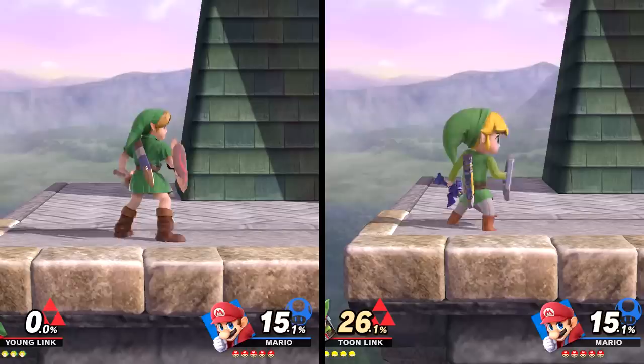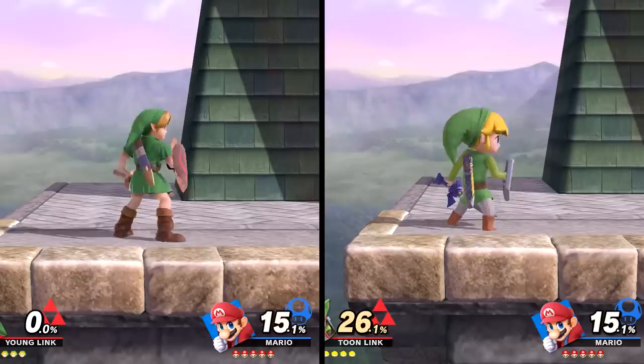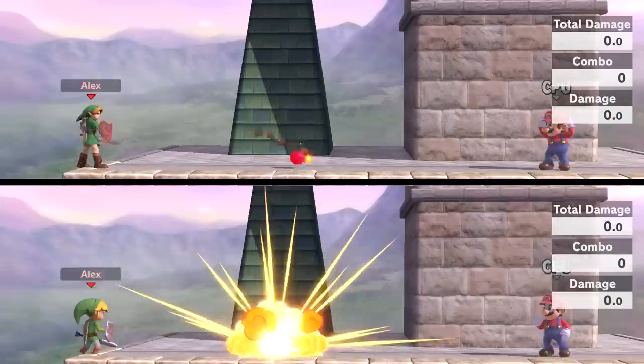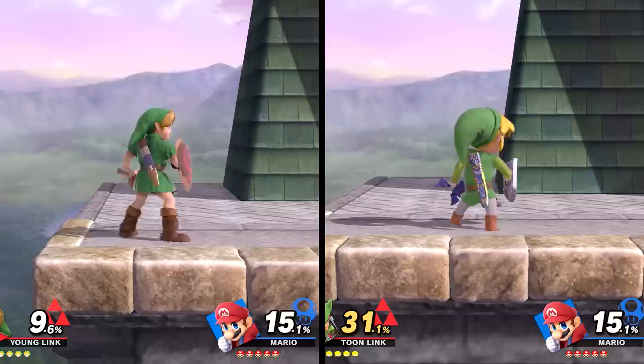They also share similar down specials — the bomb — meaning there's probably some Dodongos nearby. There are just a couple of differences: first, the fuse on Toon Link's bomb lasts a little longer than Young Link's, so it takes longer before it blows up on its own. Second, if you throw the bomb while standing still, Young Link's bomb will land on the ground and blow up after the fuse runs out, but in the same situation Toon Link's bomb always blows up immediately. Young Link's bomb also hits with a combo of four, while Toon Link's is just a single blow.